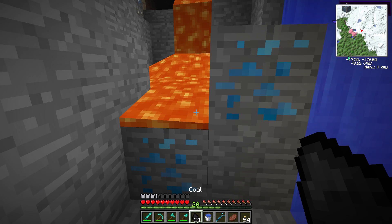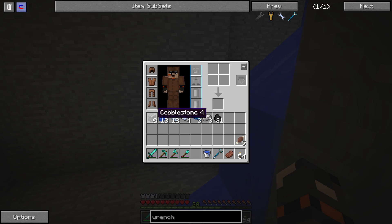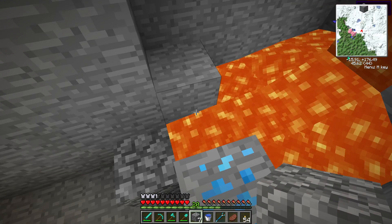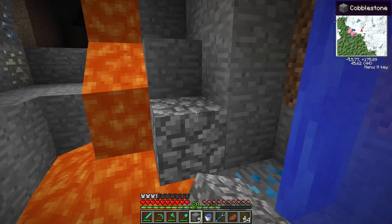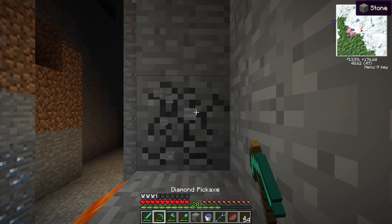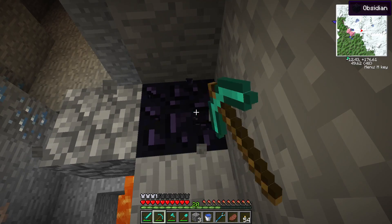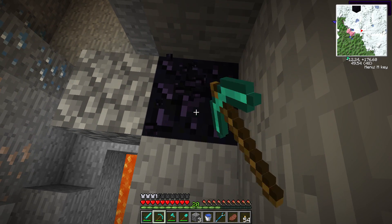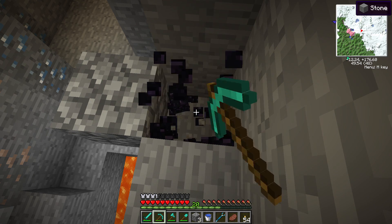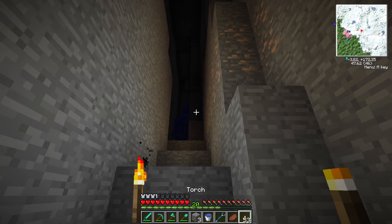There's some lava there, we'll use that. Oh, we don't have anything on my hotbar — there we go. It conveniently stops there, don't ask questions. There's only one obsidian, but one obsidian is better than none. Just in case we find a very small lava lake, we don't want to be stuck with only seven obsidian.